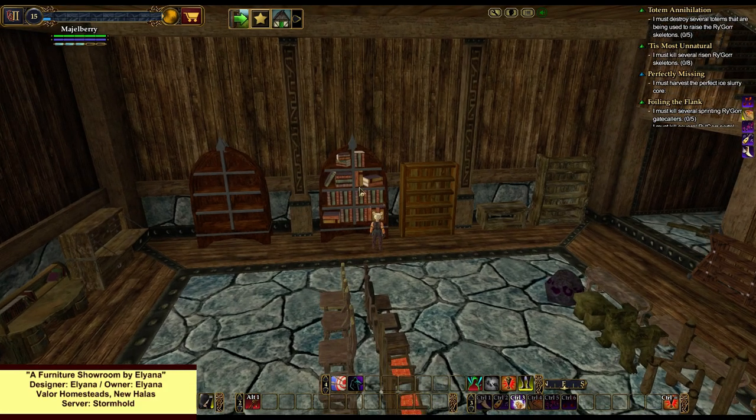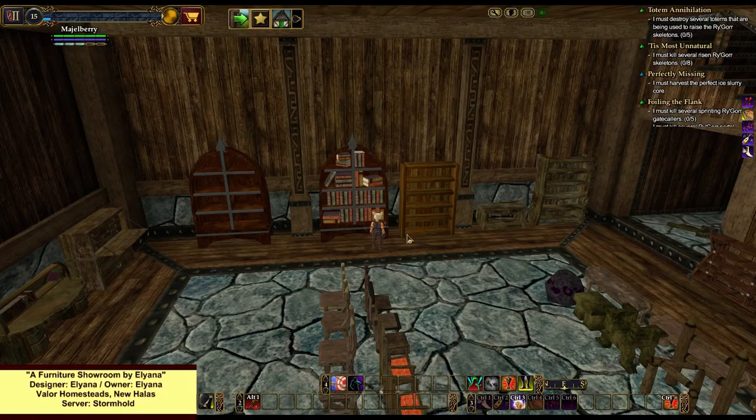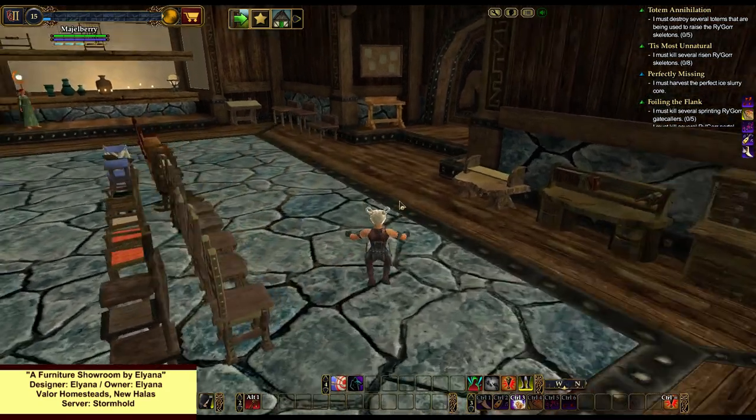Before I go on, I wanted to point out this bookcase right here. I didn't know this, or at least I didn't remember it — it's like a specific carpentry book with just this one recipe on it: a Vail Brerwood bookcase. Cherry Bomb actually mentioned she came across it while looking on the broker, so she donated this bookcase to the house. I thought that was really cool. I'm going to have to check Nabuda and see if I have that recipe.